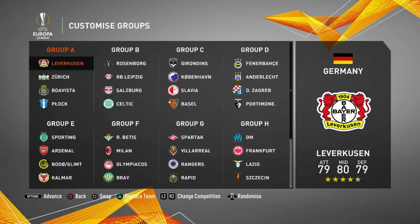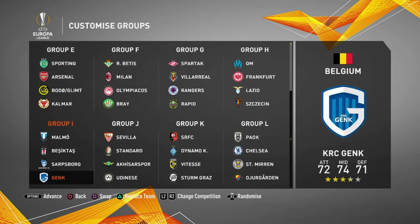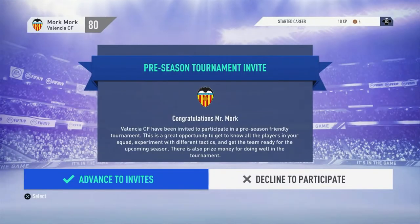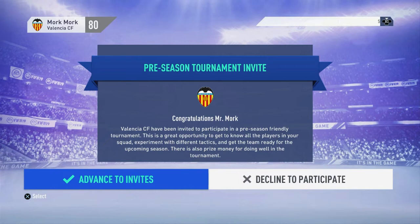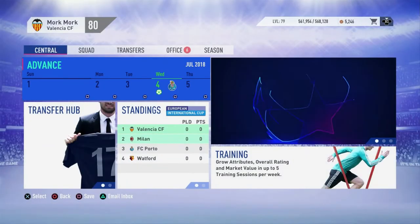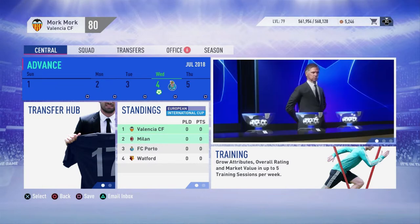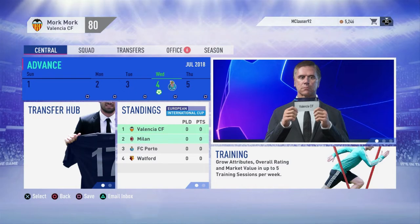Here are the groups for the Europa League. Let's begin our Valencia career mode. Here we have the pre-season tournament invites — I'm just going to simulate it. Most money... our group would be Milan, Porto, and Watford. I'll take that in a heartbeat. Pretty cool with the Champions League group stages updated like that.